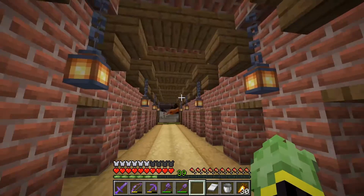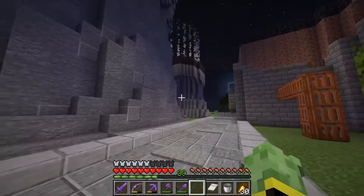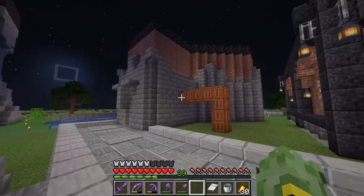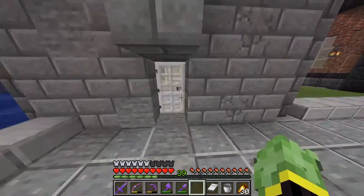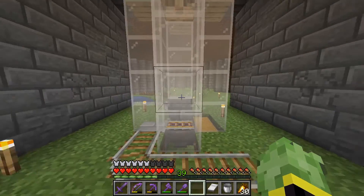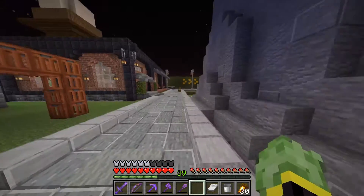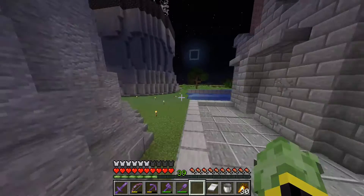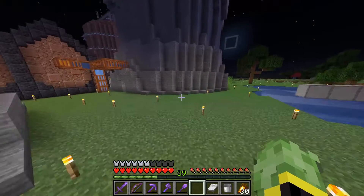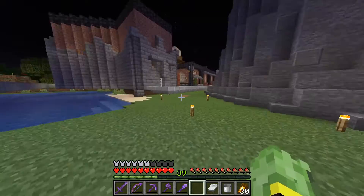We have our trading hall! And I'm not sure if I've shown this on camera — I built up the base here which is our villager breeder and farm area. I've shut it off and closed off the guy at the top so he can't throw down carrots anymore. I've just put this base in — nothing special — but I do need to fill in all of this area as well.